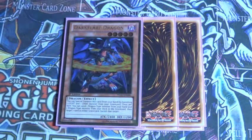Dark Flare — his effect is that you send a Dragon from your hand and one from your deck to the graveyard to banish one card on the field, which can be very, very quite good in certain situations. And his summoning condition is the same as Pulsar where you banish a Light and a Dark.